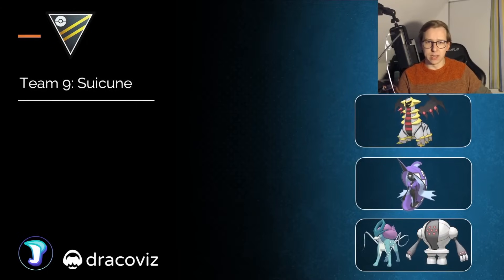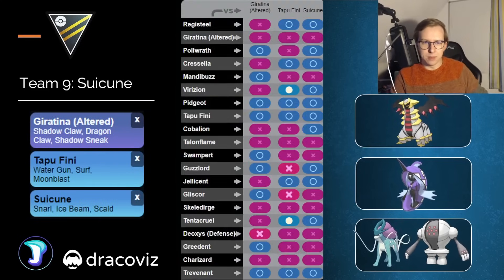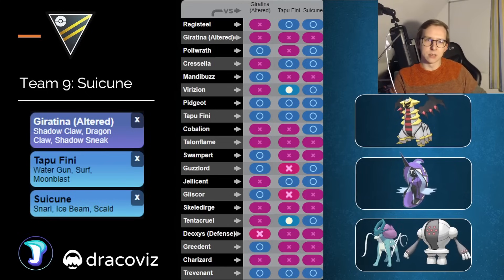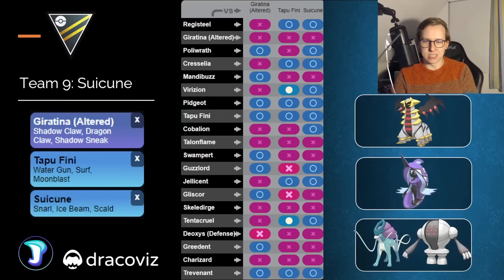Next up, we have Suicune, which got buffed with the move Scald. We're going to have a team with Giratina in the lead and Tapu Fini as your safe swap. It looks pretty solid, though it will be a little bit tricky against Pokemon like Pidgeot or Staraptor. You can argue for going Ancient Power for just the Pidgeot matchup, or Shadow Sneak for the Tapu Fini matchup — since Shadow Claw isn't going to be resisted and you resist the fast move of the opponent, making it not as bad. I'd probably stick with Shadow Sneak because of the Tapu Fini matchup. If you don't want Suicune in the back, Registeel is the better option. Suicune is okay in the meta — not the greatest, but definitely playable now.